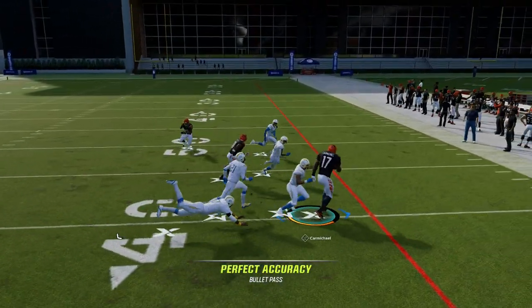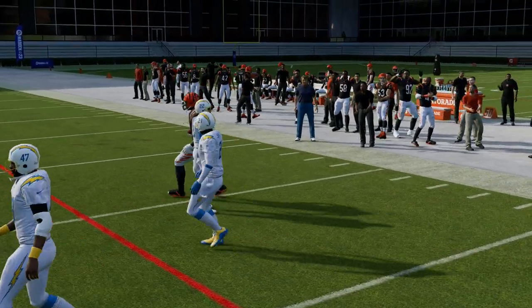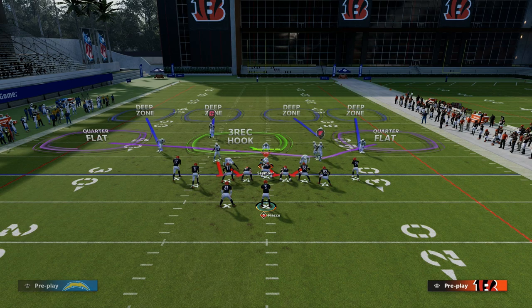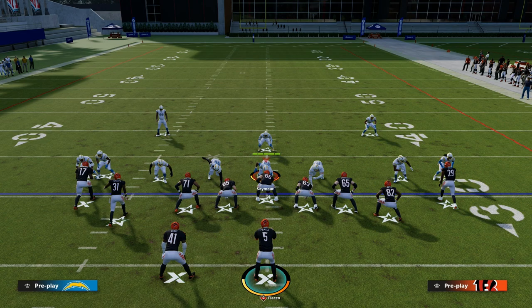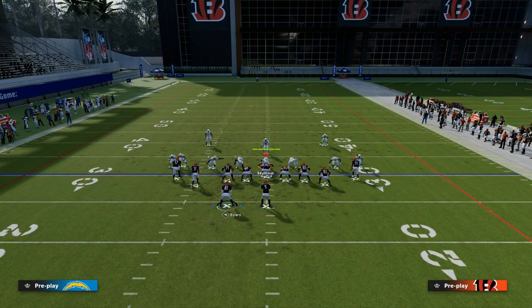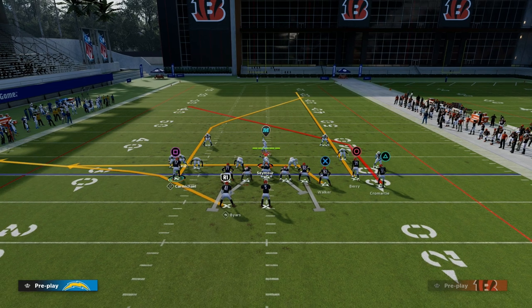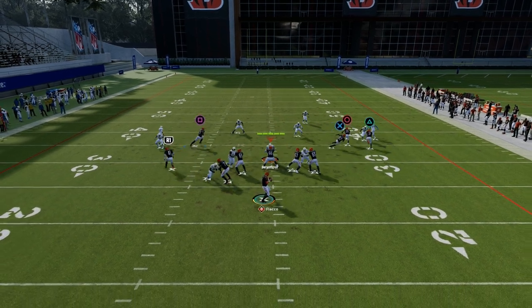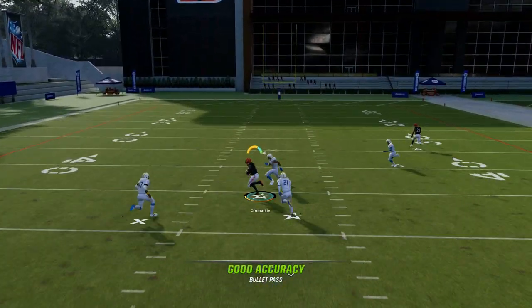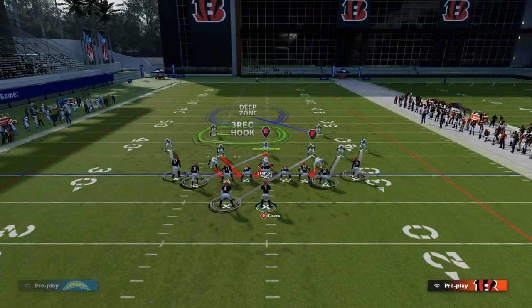We're essentially going to have a high-low in the middle of the field — a really simple route combo, but really effective for attacking space that isn't always easy to attack in Tight Slots. Here's cover three. Blocking the tight end will pick up the blitz. You'll see he gets in the soft spot that zone is going to really struggle to cover.